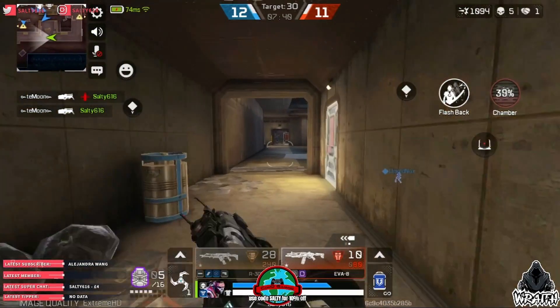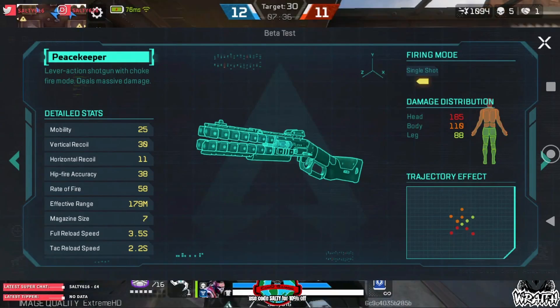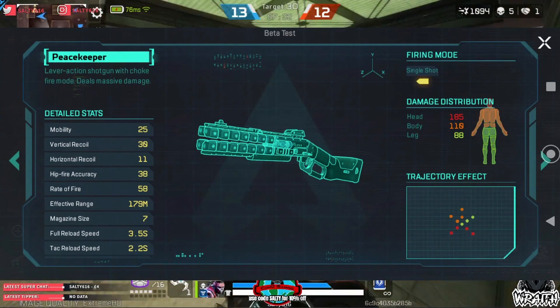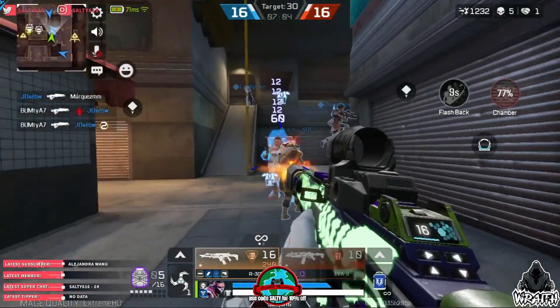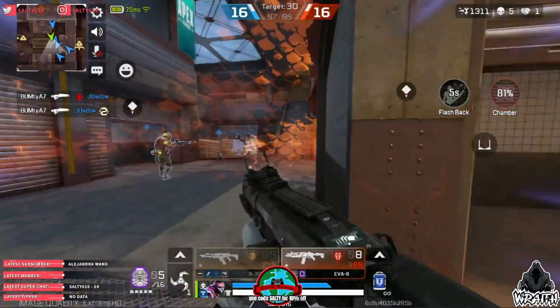If you prefer to play a bit slower and more methodically, you could also use the Peacekeeper, which of all the shotguns right now is probably my personal favourite. The built-in choke to narrow the spread when you aim down sights means that you can take on longer range conflicts if you don't have a good secondary to deal with the range. Just don't expect to hit sniper shots with it.